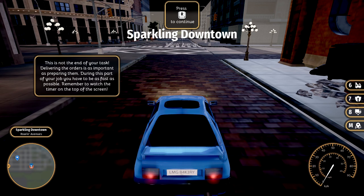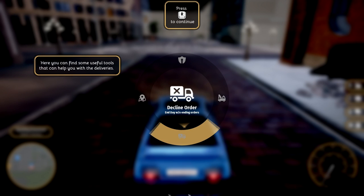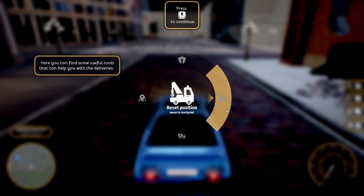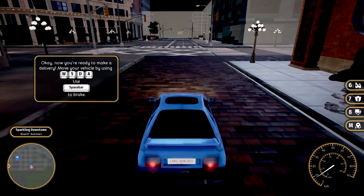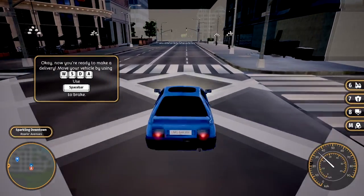This is not the end of your task — we gotta go and deliver our orders. You have this tab here — you can call for a delay if you don't think you're gonna make it and get bonus time. I don't think it affects your order if you do that. You can reset the position of your car if you get stuck. You can decline the order. And this opens the map. So quite a few different things that you can do there.